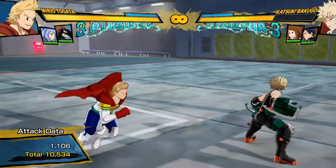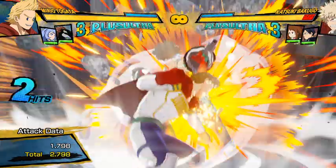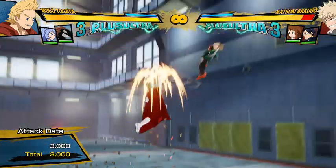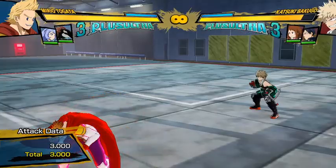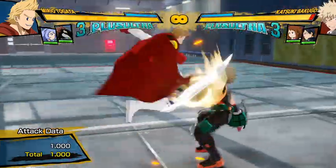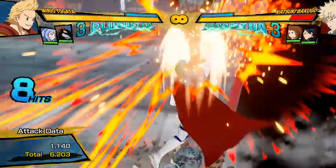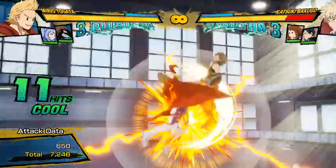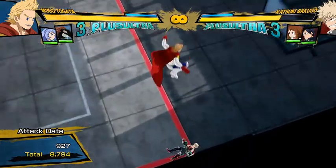Essentially, the two big changes for Mirio are off of his Tilt Work 2 and his Tilt Work 1, because both of those are now able to be meterlessly comboed off of. As you can see, there have been zero dash cancels, and that all linked just because of how those moves have been changed.